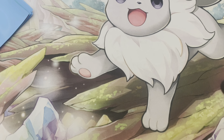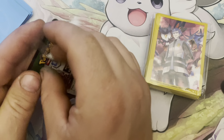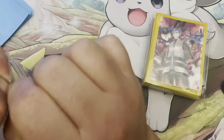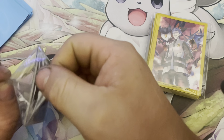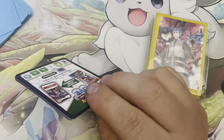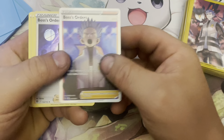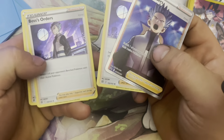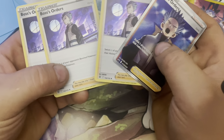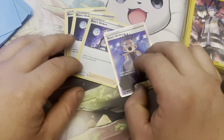We got our code card here with our trainers and our sleeves. And we got our full art Boss's Orders, a Boss's Orders holo, another Boss's Orders holo, and a Boss's Orders holo — we got three of them. Pretty cool, very happy with these, and obviously the full art is awesome. I needed more of these.